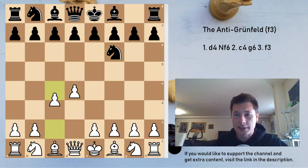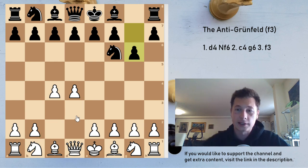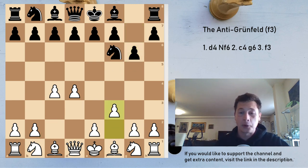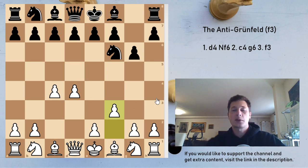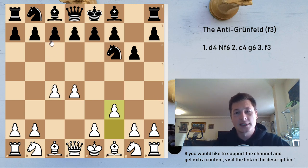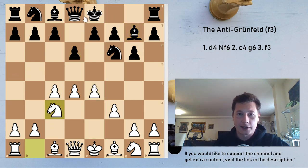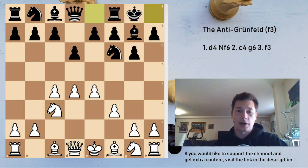So after d4, Nf6, c4, g6 — don't play the move Nc3 if you want to play the anti-Grunfeld; play f3 immediately. Since your knight hasn't been developed to c3 yet, you haven't given black the option to play d5 yet. Black can still go for the Sämisch King's Indian with Bg7, and after e4 we have d6, Nc3, castles, and we are in the Sämisch King's Indian. If you don't know the theory in that variation, check out my separate video on the Sämisch.